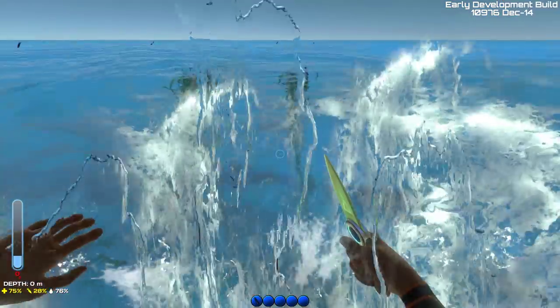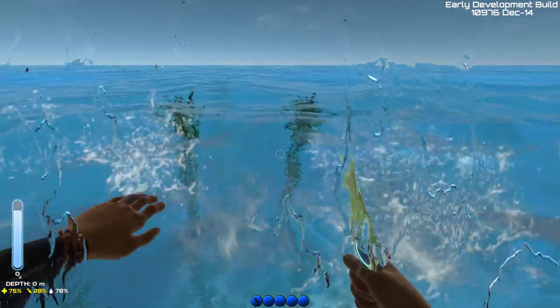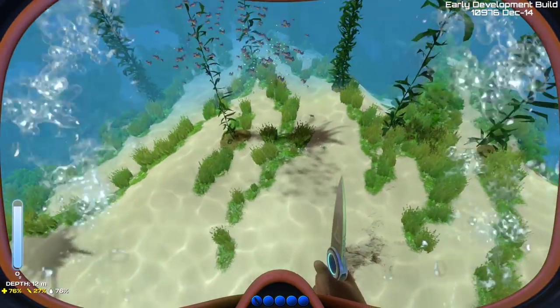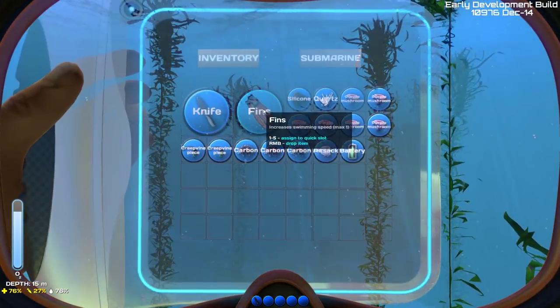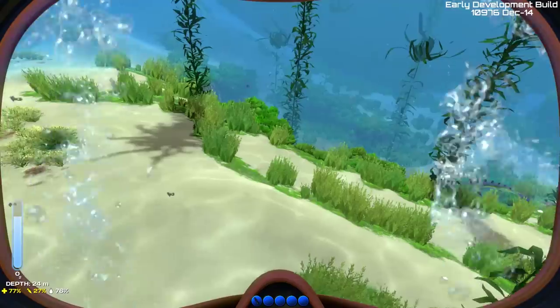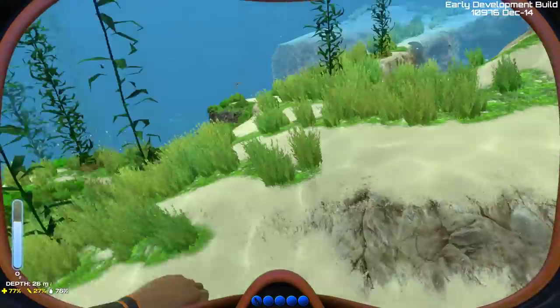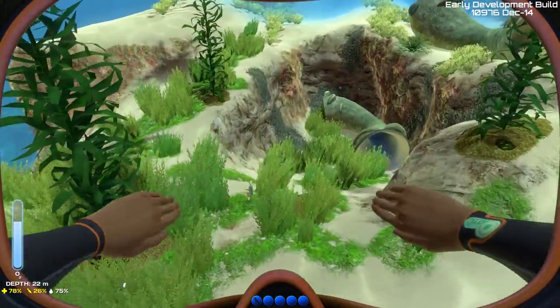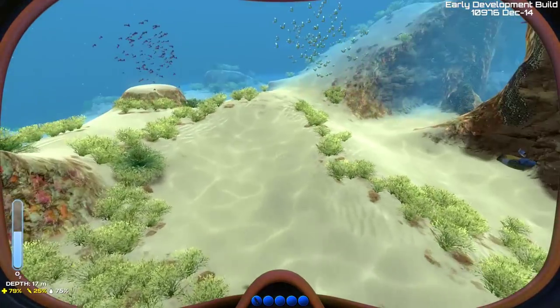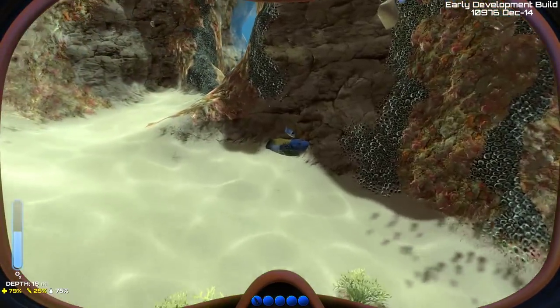Oxygen is getting low — come on. There was a metal plate somewhere around here. There's another one but I can't grab it either. That was enough for one encounter. I also need some salt — for some reason there is salt lying on the bottom of the sea, I guess to let you easily gather it.